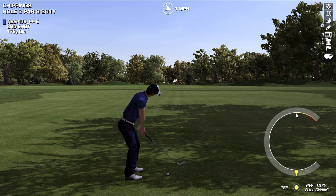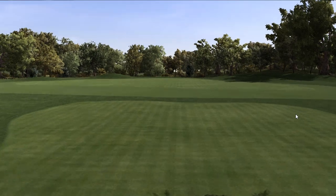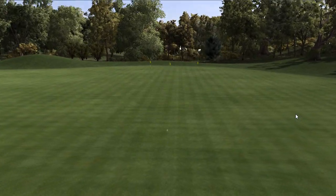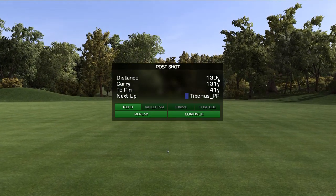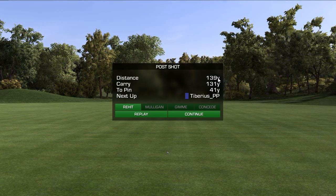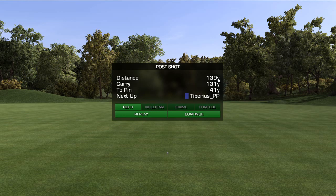Let me go ahead and hit kind of a more or less 100% shot — that was actually kind of a 95% shot. We'll see what happens. This is just on normal conditions with virtually no wind on a dead flat green. You can see that it's rolling out eight yards, which is just over 20 feet, which is not too bad considering you've hit less than 100% shot. So the ball is going to sit down reasonably quickly, even with a full wedge under normal circumstances.